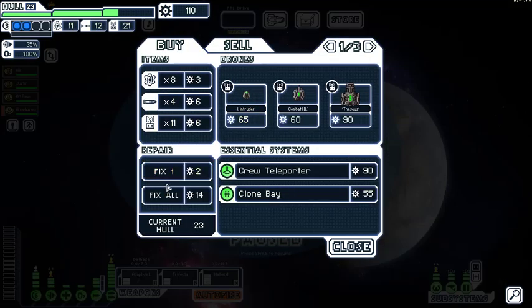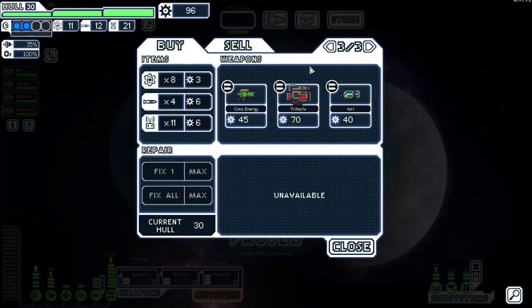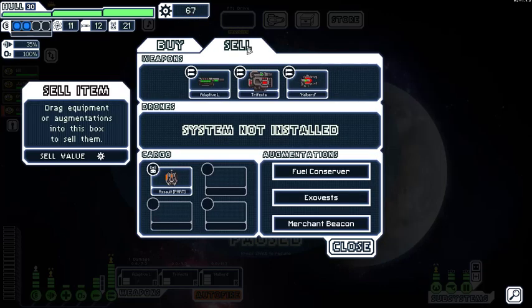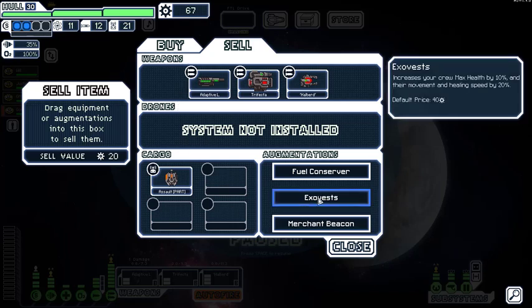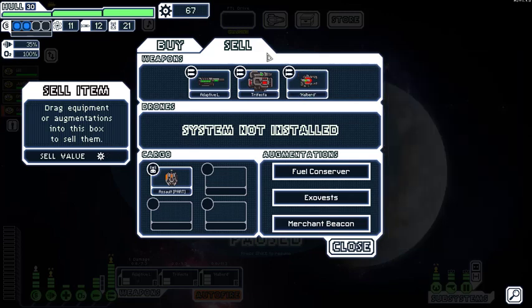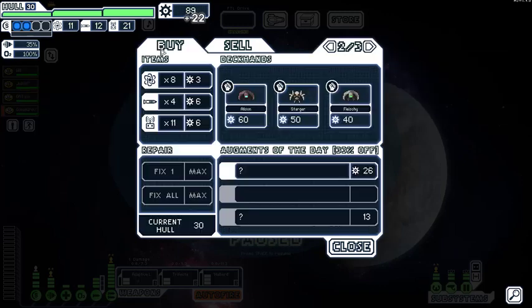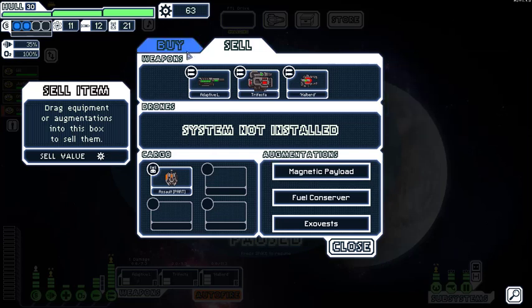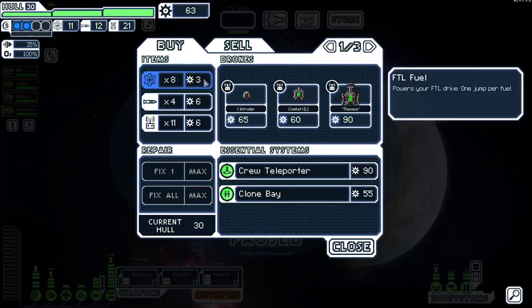Repair the hull — we can also buy repairs which is a little cheaper. Buy the 29-scrap item. There's a merchant beacon — if we're at an empty beacon, at the cost of waiting a turn, we can summon a merchant. Gamble again. Magnetic payload: a single shot that can do 4 damage to an enemy system of our choice plus some hull. Save it for the final fight. It's better than nothing and better than the merchant beacon.